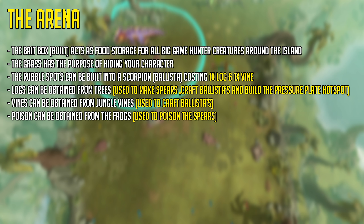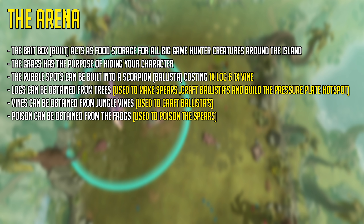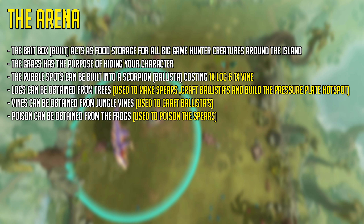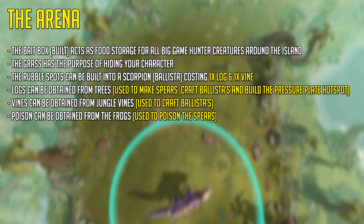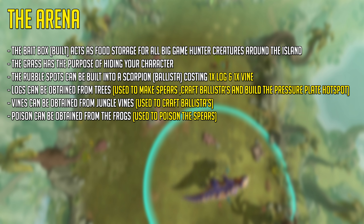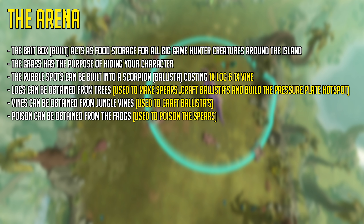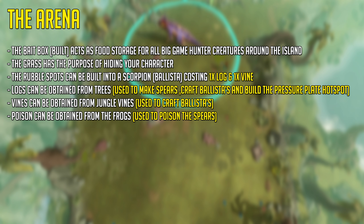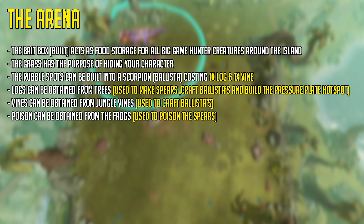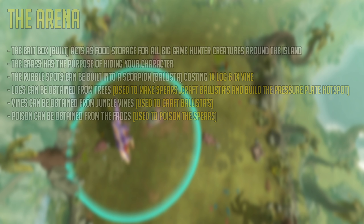You have grass where you can hide so that you do not get caught, which is very useful if you're first starting out and don't know how to run behind the dinosaurs. You have rubble spots which can be built into a ballista-type weapon, costing one log and one vine. Logs can be obtained from trees throughout the arena, and you can use these to make spears, craft ballistas, and build the pressure plates in the middle. Vines can be obtained from jungle vines also found in the arena, used to craft ballistas. You can get poison by clicking on the frogs, which is used to poison the spears — the actual ammo for those ballistas.